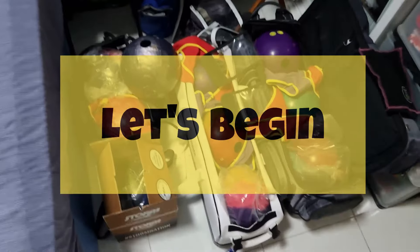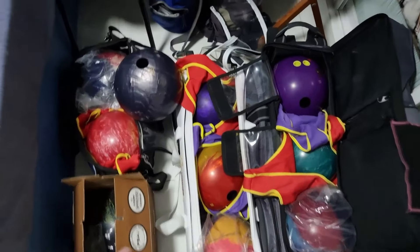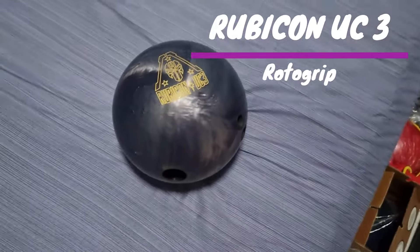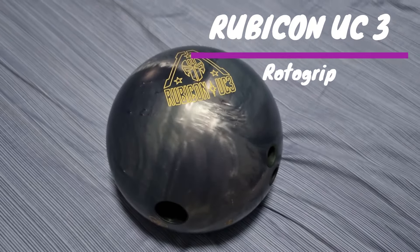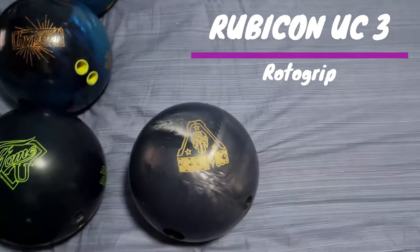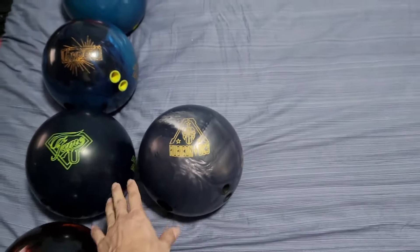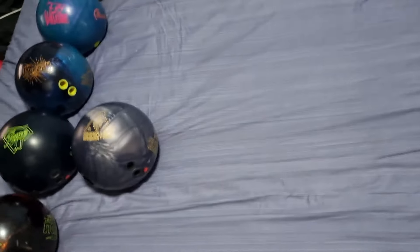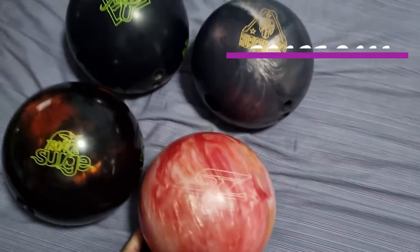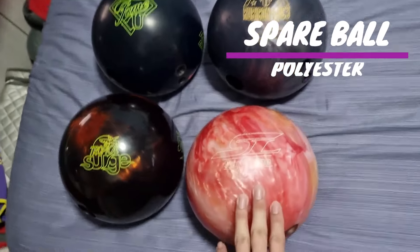Let's start with this ball right here — this is the Rubicon UC3, the urethane ball, one of the stronger urethane or tour ethane balls. This ball is a pearl, a pearl urethane-ish ball, so I'd put it back into my urethane arsenal. Then the spare ball — I have my spare ball, the Tropical Surge or the polyester. These are the two usual spare balls I always have.